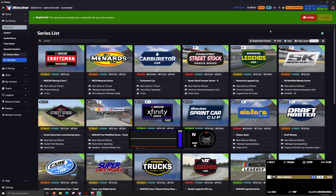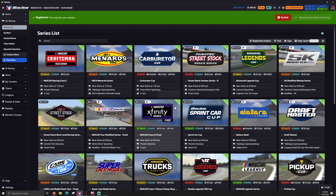Alright, my ARCA race is starting. I was in practice, it switched to qualifying, and the game crashed because it always crashes at Talladega. There's something really wrong with Talladega — it constantly crashes there. Now I'm waiting for it to decide that I'm not actually in there. I can't forfeit, obviously.